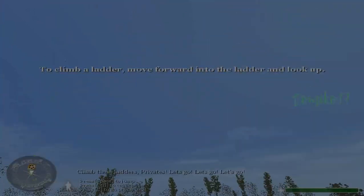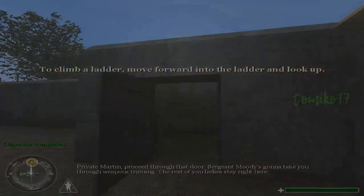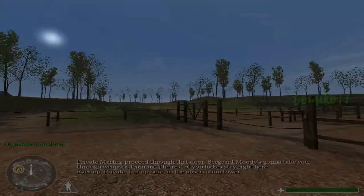Find these ladders, Private. Let's go. Private Martin, proceed through that door. Sergeant Moody's going to take you through weapons training. All right, Private.